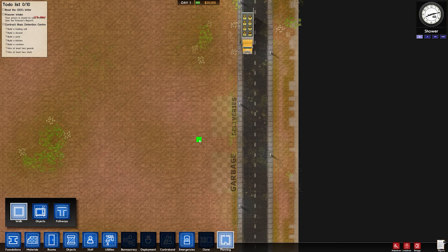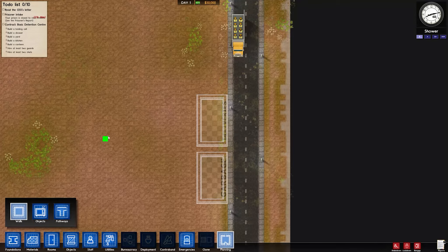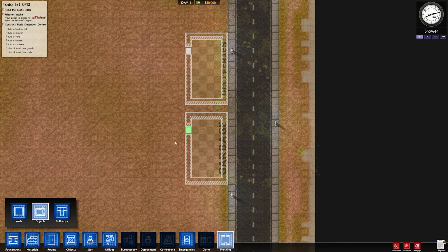Let me just check I was actually recording — that would be dumb if not. So first things first, I'm going to do a really small basic prison just to show you what it's like when you first start up the game. You can do all sorts of extravagant things — the large area is massive with derelict buildings and all sorts. This block here indicates something and I probably want to put a door there.